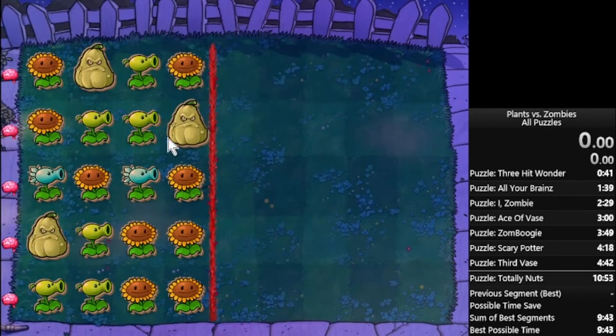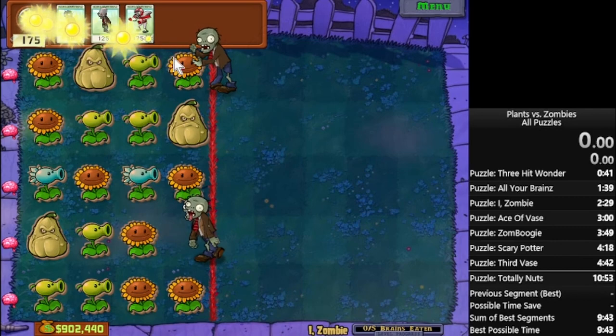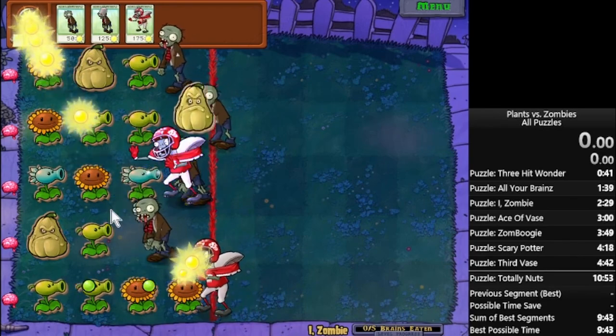But this, for example, is great, because you have so much sun at the front. You can just get a ton of it. I focus on getting the one to the squash at the back first, and then focusing on your snow pea lanes, and then doing whatever else.